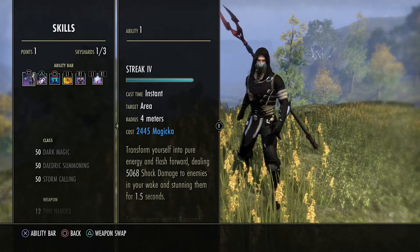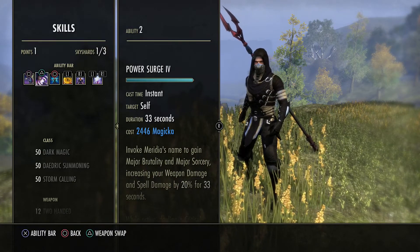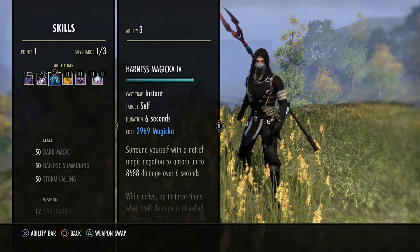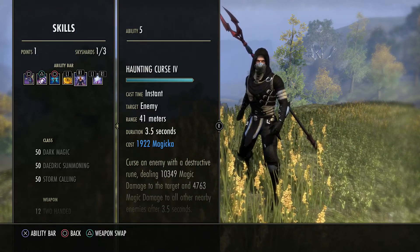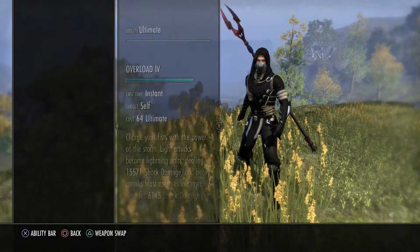On our back bar: Streak, Power Surge, Harness Magicka, Healing Ward, Haunting Curse, and for the ultimate we have Overload.